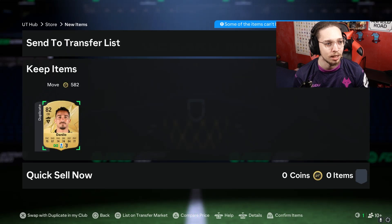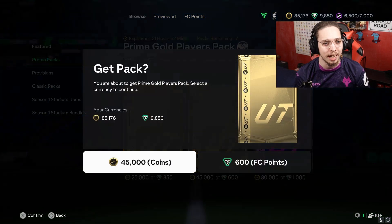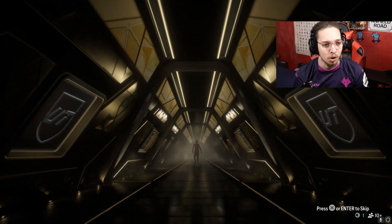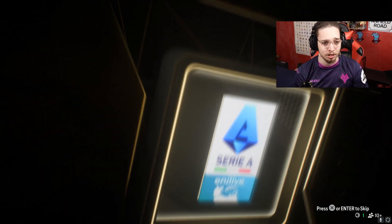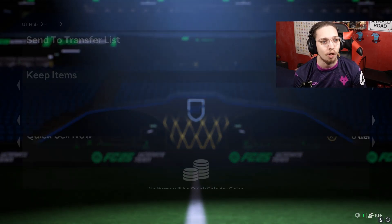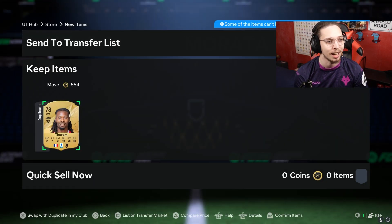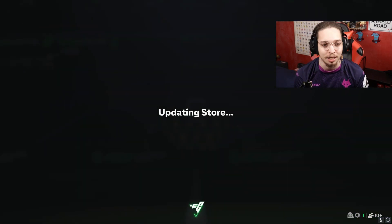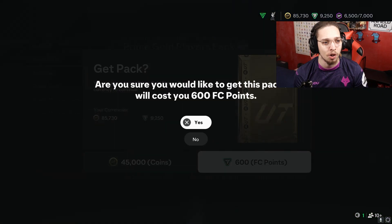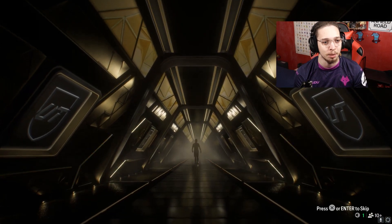We'll send everything else to the trade pile — I'm just gonna sell everything. It's day one of the game and I'm so excited! Not a walkout — another striker, another Spanish striker. It's Morata again. We also get Ansu Fati — not bad. And Kylian Mbappé — love that man, but we already have him, so I'll just discard him for the coins.